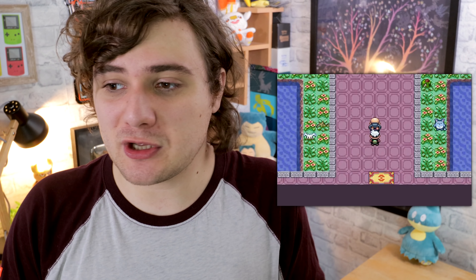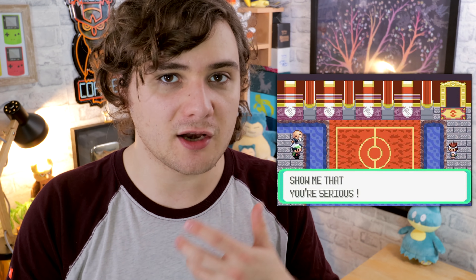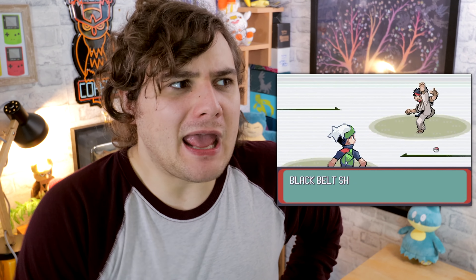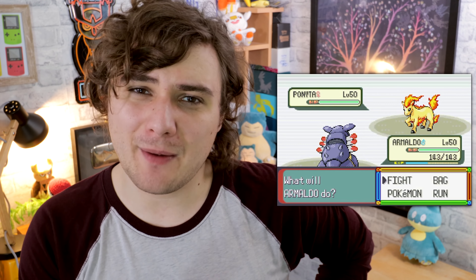Moving on to B tier, I'm starting with the Battle Palace. It's very gimmicky — you register your Pokemon, they battle on their own with no controller inputs, and depending on their nature they'll use certain moves. An adamant Pokemon is more likely to use attacking moves, for example. On paper that sounds cool, but for me I want control over every battle. I do like the frontier brain Spencer, who has a wicked cool design and can use some legendary Pokemon — but the Battle Palace isn't my favorite facility.